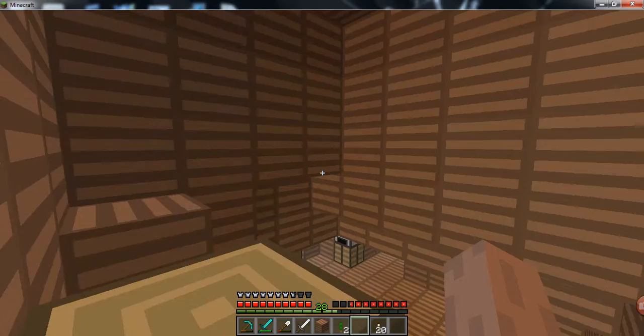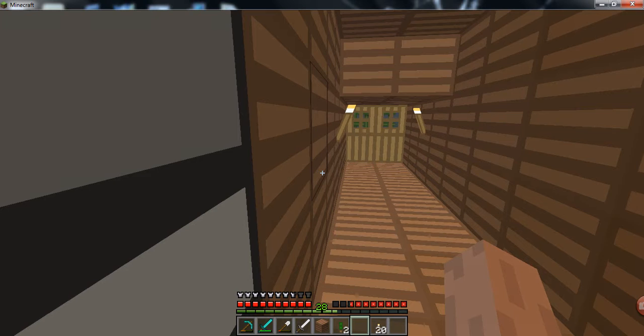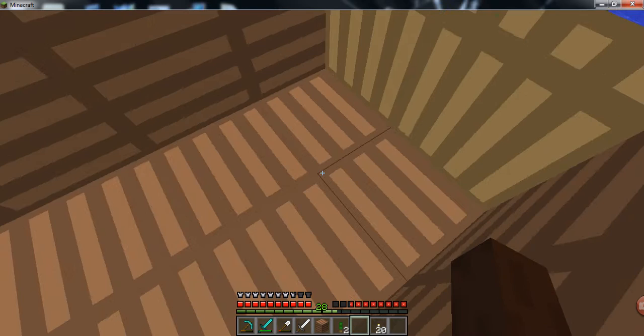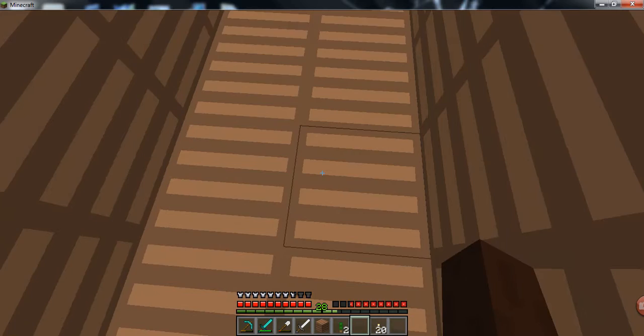For the rest of the episode, I think I should probably go hunting for some slimes, because I want to make piston stuff and redstone stuff. I want to make a redstone door with pressure plates here — when I step on the pressure plates it opens up, I walk in, and it closes behind me, and vice versa when I go outside.